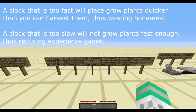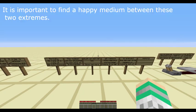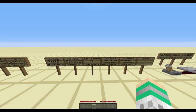Normally, Minecraft runs at a rate of 20 ticks per second. This can be affected by a number of factors, including server lag. Some servers will manually reduce the number of ticks per second during peak hours in order to prevent the server from lagging or running out of memory.